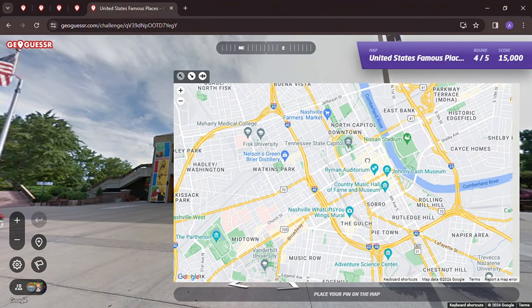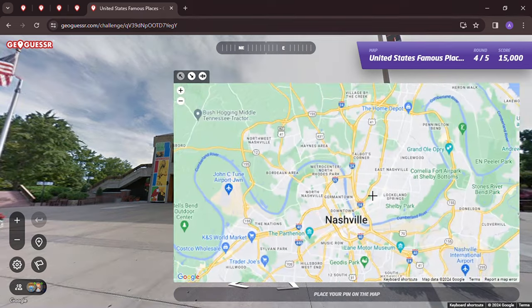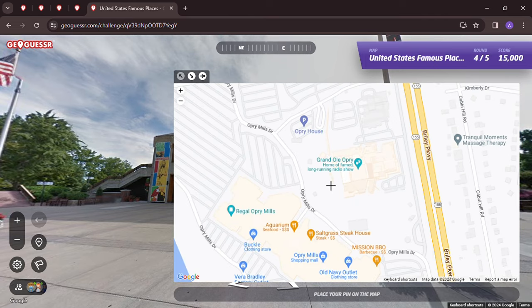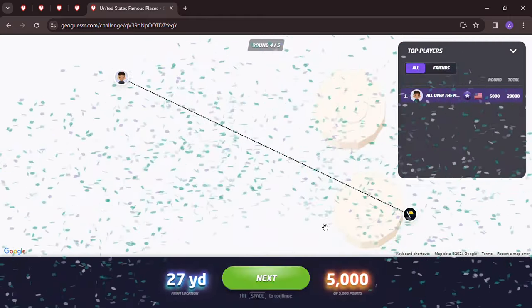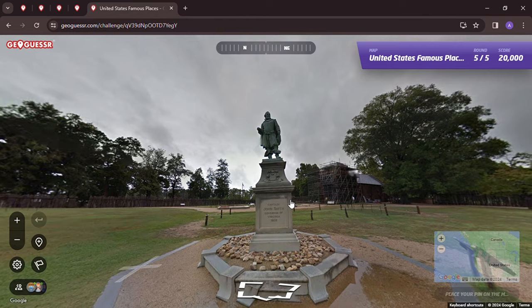There's the Tennessee state flag. The Grand Ole Opry is not right in downtown Nashville proper — it's out a little ways. It's the home of a famous long-running radio show. If you're from the United States and into country music, you know it well. By the way, there's a barbecue chain called Mission Barbecue that started in the mid-Atlantic and is now going nationwide — great barbecue. 5,000 points, 27 yards. Grand Ole Opry, Nashville, Tennessee — one of my favorite places in the US.